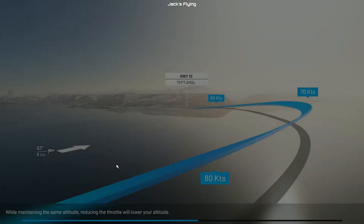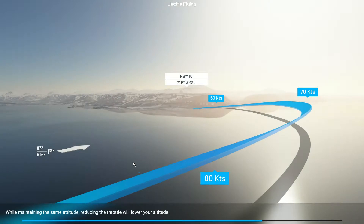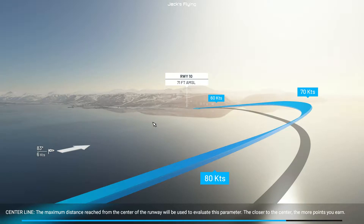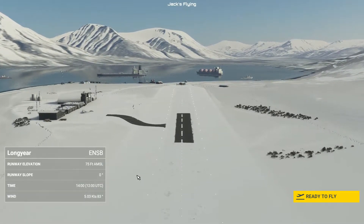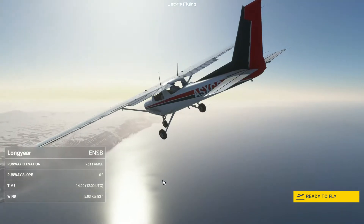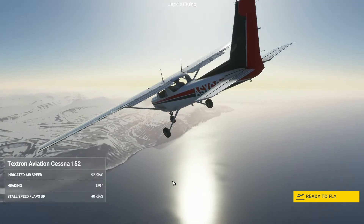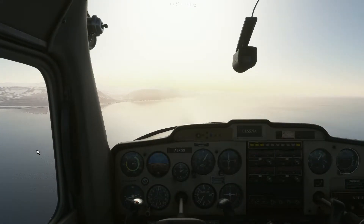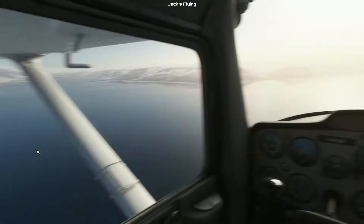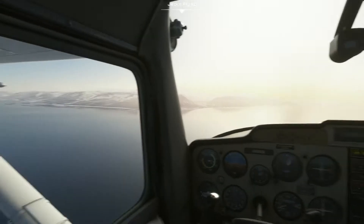Straight away we can see it's a curved approach. Starting at about 80 knots, the wind's coming in from the side — on final approach it'll be coming from our left, and at the start it'll be coming from behind us. I can't tell if that's a 90-degree turn or more, but we'll find out. This is attempt number one — if we can get over 1.3 million we'll try and do a bit better.